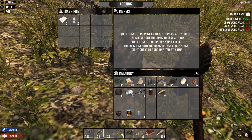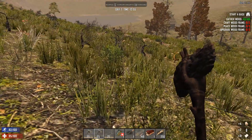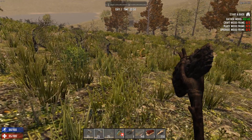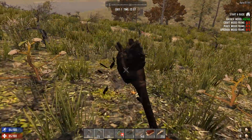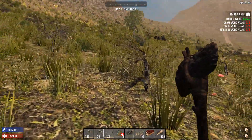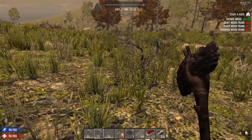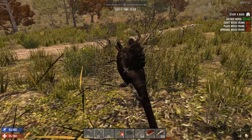Hitting as much stuff as I can while I go, because the first night I like to try and get as much as possible. We definitely need cloth — I'm hoping this POI will have a lot of cloth so we can craft some splints and some bandages.